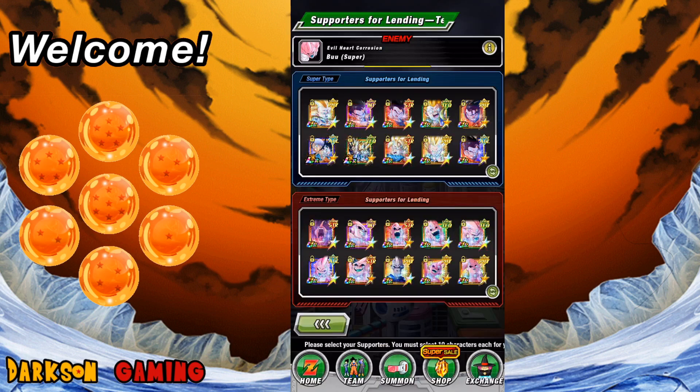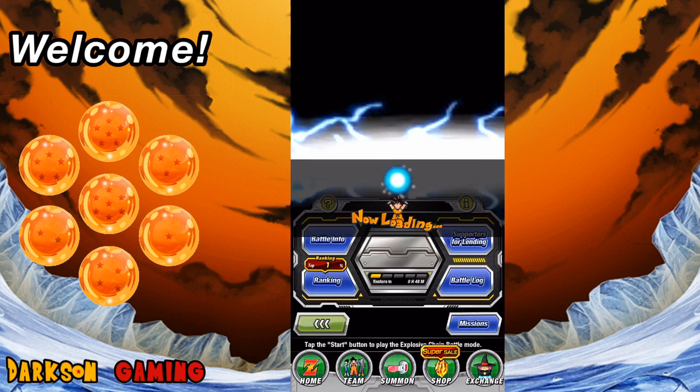The Extreme type works the exact same way — the only difference is it's Extreme characters. So you're taking two different types, Super and Extreme, for basically 20 units total. When it comes time for somebody to select, it's completely random — even if I pick all Ultimate Gohans, the game may give them all Gotunks instead. So RNG can really make it difficult for people.